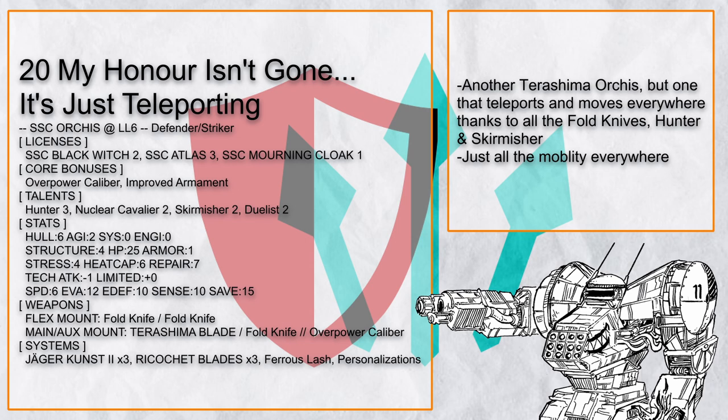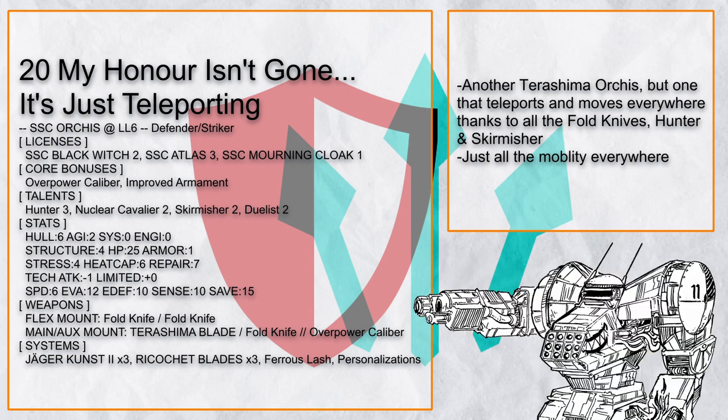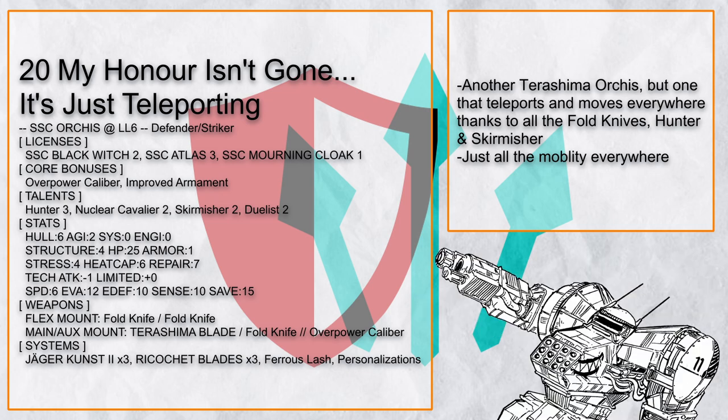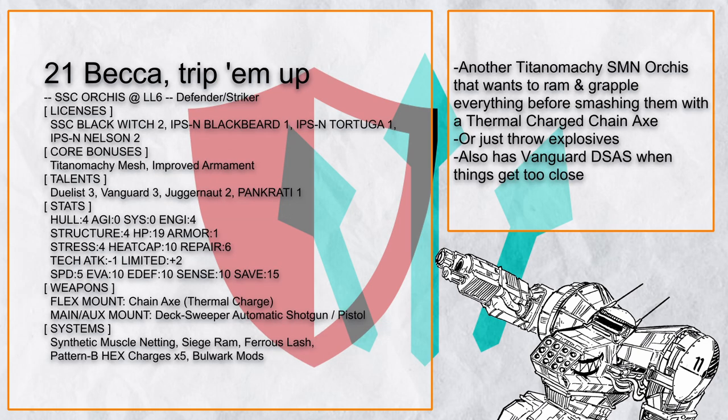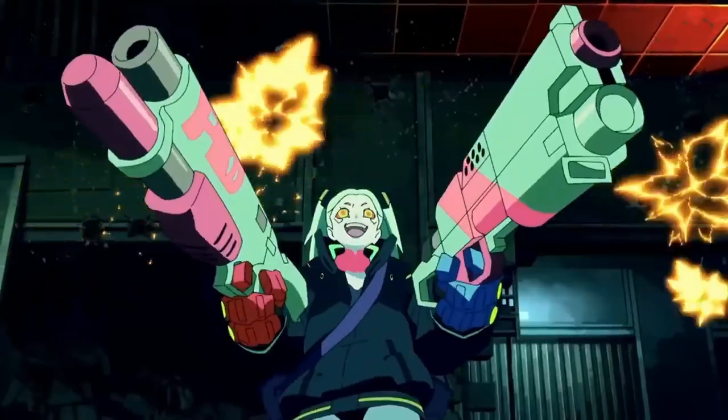Here's another one called My Honor Isn't Gone, It's Teleporting, which of course has all the Fold Knives, so good luck putting it down while it's teleporting and cutting up everything. Add in Hunter and Skirmisher and this is one mobile Orcus. Becca Trip Em Up is another Titanomachy Juggernaut SMN siege ramming Orcus that likes to smash up everything with its thermal charged chain axe, and when unwanted things get too close, you have a shotgun.